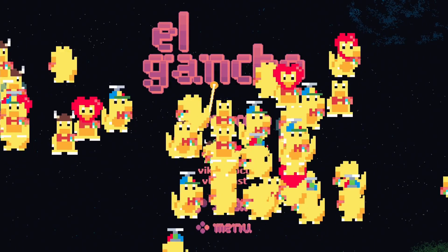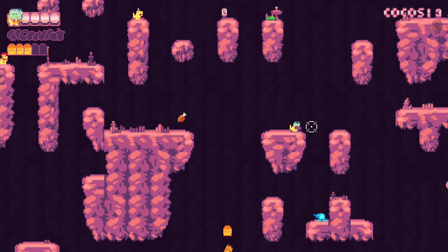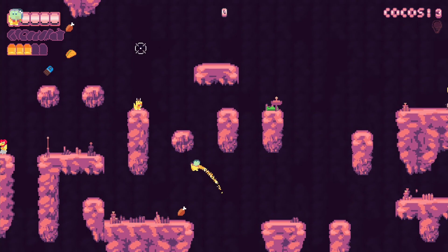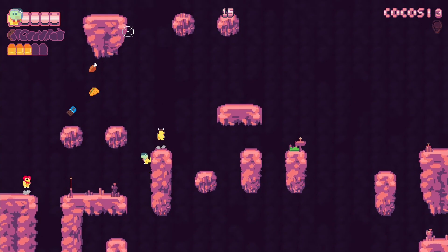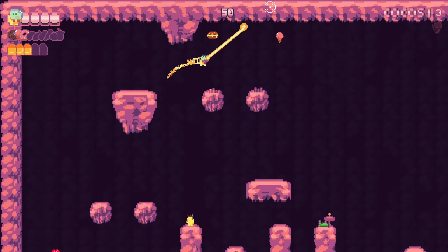Maybe you already have unlocked some other characters with special abilities. I personally use the character with less gravity. This character allows you to jump higher and stay longer in the air, but at the end it doesn't really matter with which character you play.